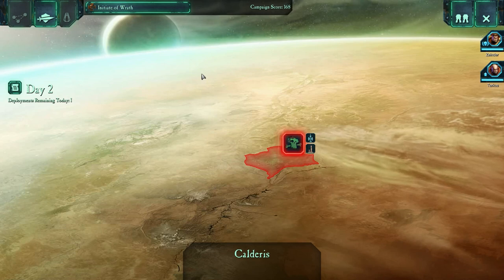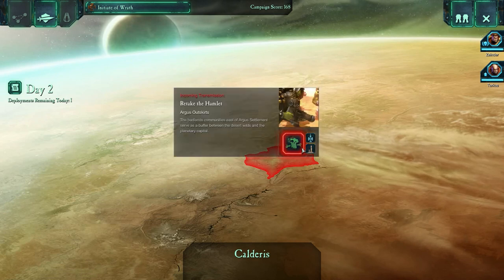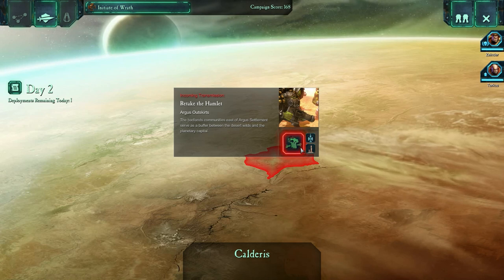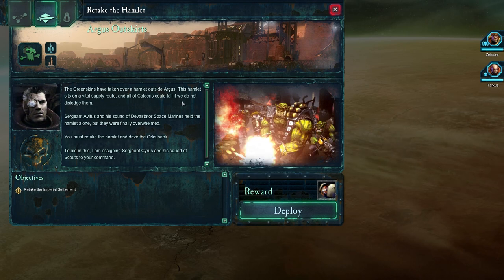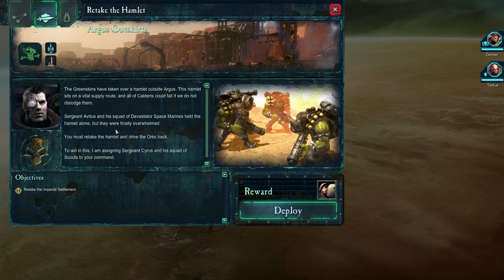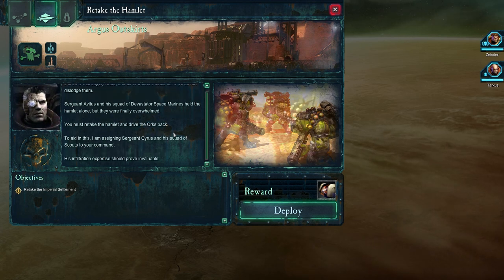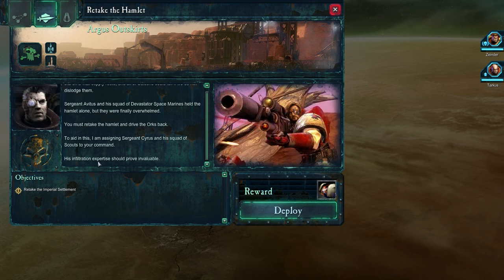Welcome back to more Dawn of War 2. We have one mission: Retake the Hamlet. The Badlands communities east of Argus settlement serve as a buffer between the Desert Wilds and the Planetary Capital. The Greenskins have taken over a hamlet outside Argus. This hamlet sits on a vital supply route, and all of Calderas could fall if we do not dislodge them. Sergeant Avitus and his squad of Devastator Space Marines held the hamlet alone, but they were finally overwhelmed. You must retake the hamlet and drive the orcs back. I am assigning Sergeant Cyrus and his squad of scouts to your command. His infiltration expertise should prove invaluable.